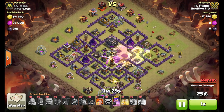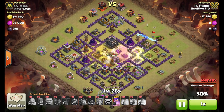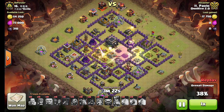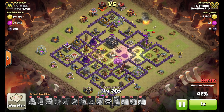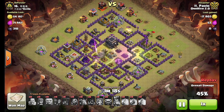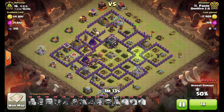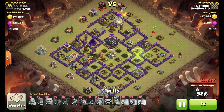Once all those point defenses are focused on the Valks, Hogs go down — loses a couple to Spring traps there, but for the most part no other traps to worry about. The last Heal goes down on that group of Valkyries, so you can see all the defenses are basically targeting them at this point and leaving his Hogs alone.